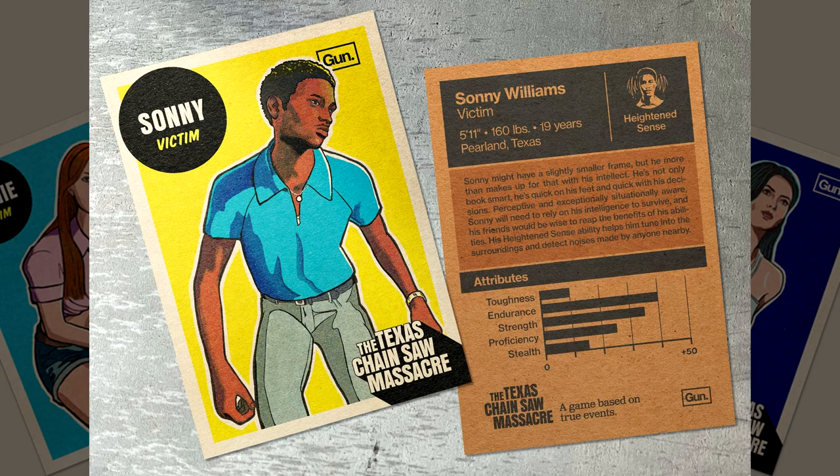While Sonny can provide a preemptive warning for the other victims, he is not the toughest one of the group — he can actually be taken out pretty quickly with low toughness. He's high endurance so he does have good stamina, and he has good strength so he can put his weight in during a tussle. However, he's not very proficient and is very low on stealth — so while he can provide awareness for the rest of the group, he's also the one that's going to be making a lot of noise. Sonny is a very interesting character to mess around with.